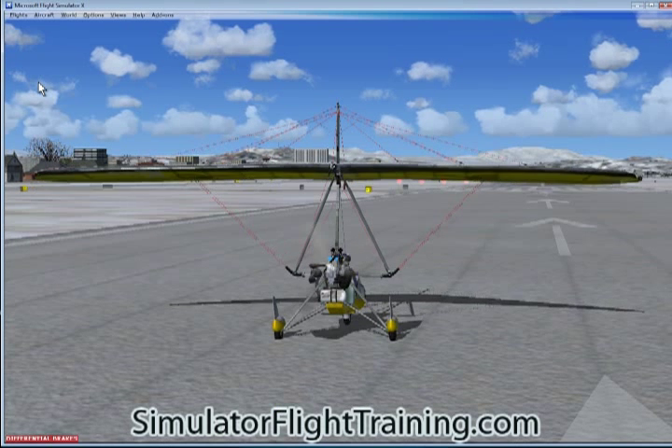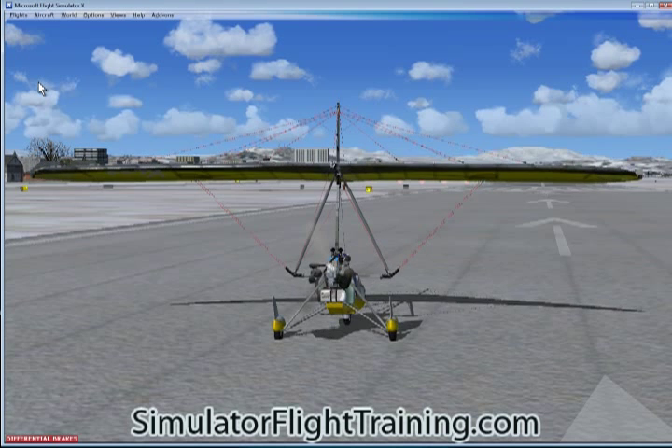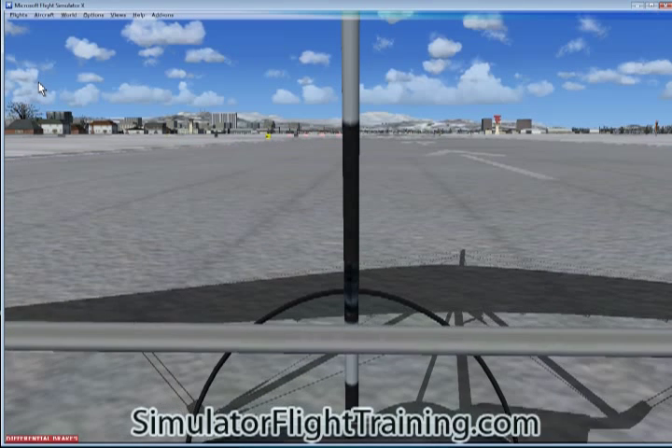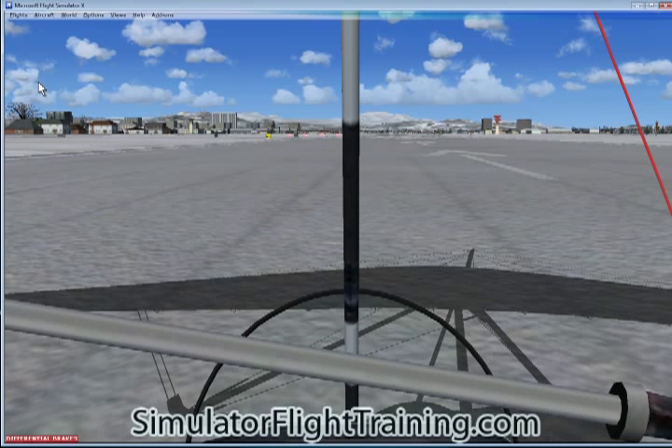Nose up, nose down. Control bar movement — to the left, to the right.